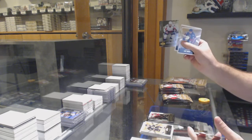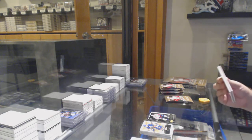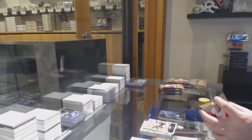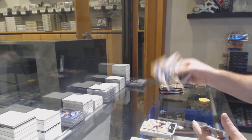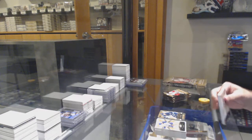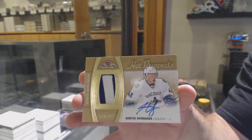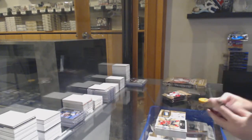Max Domi Ultra Rookie to 699 for the Coyotes. Metal Universe for the Capitals — Chandler Stevenson. Showcase of Tarasenko for the Blues. Nick Patan to 499 for the Winnipeg Jets. For the Vancouver Canucks, Rookie Patch Auto to 499 — Hunter Shinketuk. Two patch autos so far for the Canucks.